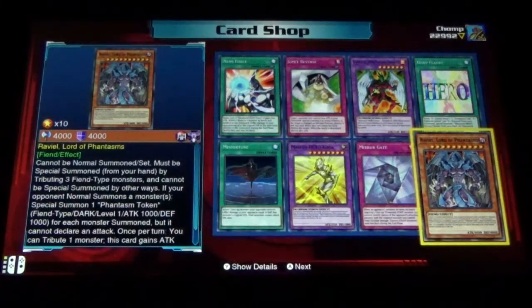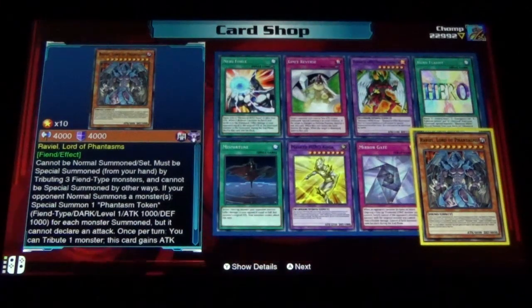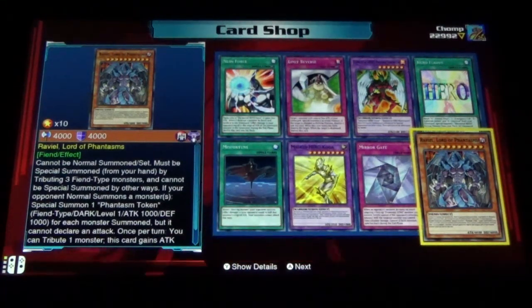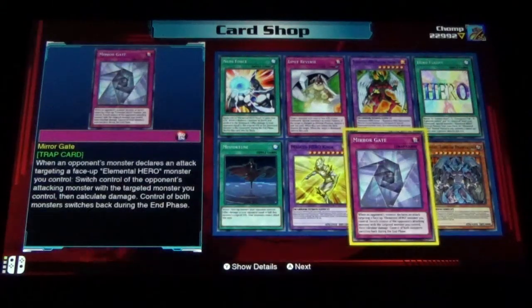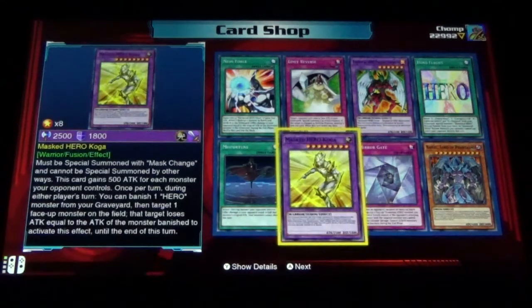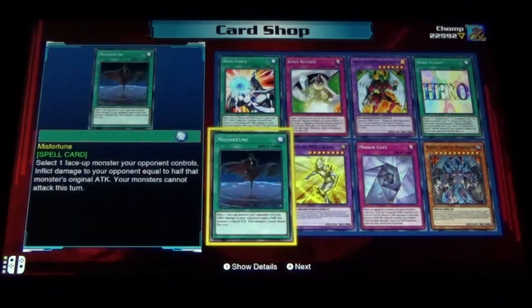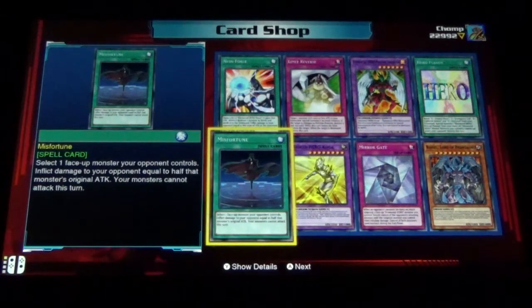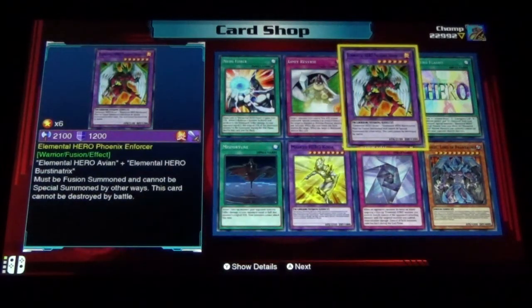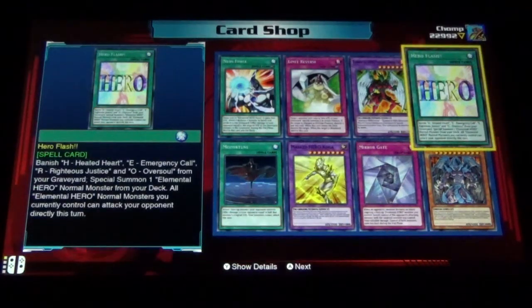We got the legendary power cards of the GX era in this Jaden pack as well — that's kind of cool. We got Reveal, Lord of Phantasms, Mirror Gate — this card is very annoying if you're playing against heroes, trust me. Masked Hero Koga, Misfortune — that sounds like a fortune lady card — interesting. Neos Force, Limit Reverse, Elemental Hero Phoenix Enforcer, and Hero Flash.